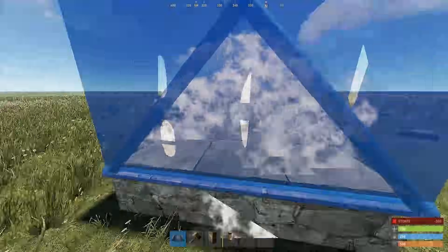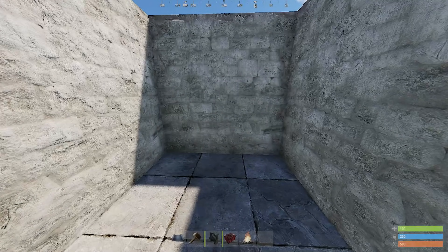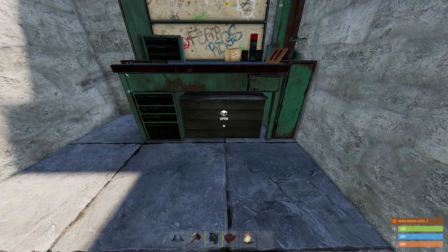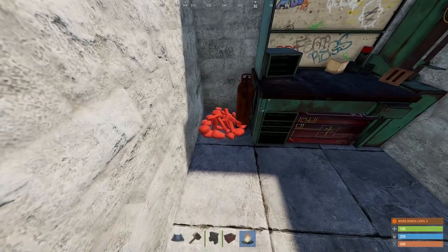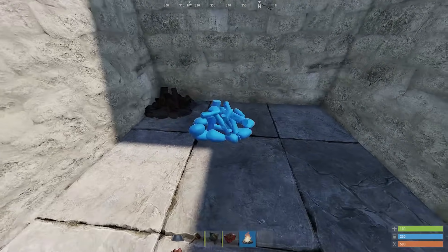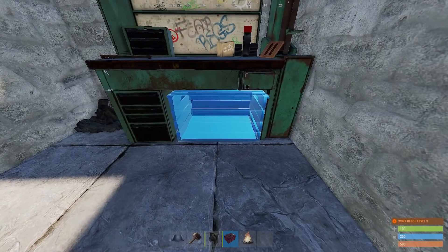When placing a workbench against the wall, something I like to do is add an extra campfire to the wall to not waste any space. But you aren't able to place it there after. Only when placing the campfire first will it work. Remember this when trying to place something — the order in which you place your deployables can matter a lot.